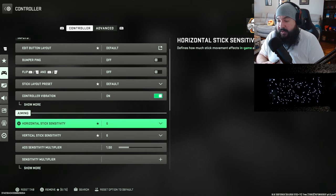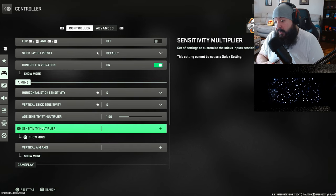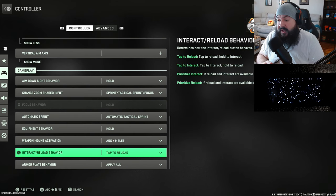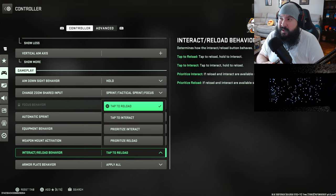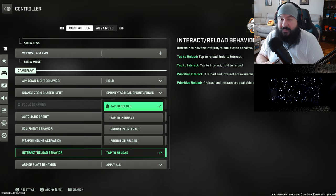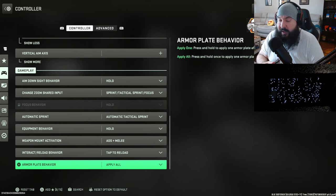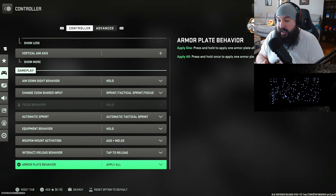My in-game sensitivity is 6-6 — you have to be one number, you can't have mismatched numbers. ADS sensitivity multiplier is 1 — all of those are default, I don't change any of them. Automatic tactical sprint — I leave this on tap to reload because I play a lot more Modern Warfare multiplayer rather than Warzone 2. I'm just waiting for them to add a smaller map like Rebirth before I start playing more Warzone 2.0. In multiplayer, anything other than tap to reload messes me up. Armor plate behavior: apply all.